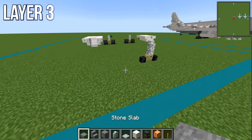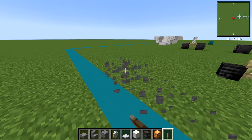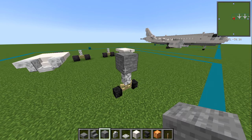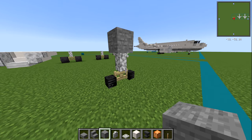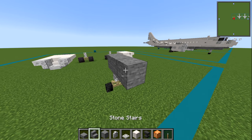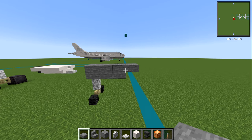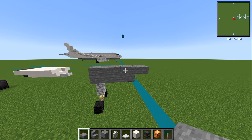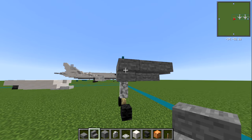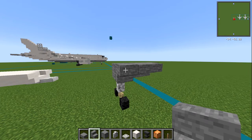On to layer number three. Grab yourself a stone slab, stone stair, and stone block, as well as a lever. We're going to do this in a couple of different sections. First, place a block of stone directly on top of the last layer — the small wheels at the front. We're going to go forwards with two whole blocks, one and two. Then with a slab, have one slab right on the front. Then on the side, two slabs — one and two. Then with your stone stairs, upside down going towards the middle, a total of five — four facing sideways and one facing towards the back so it curls around.